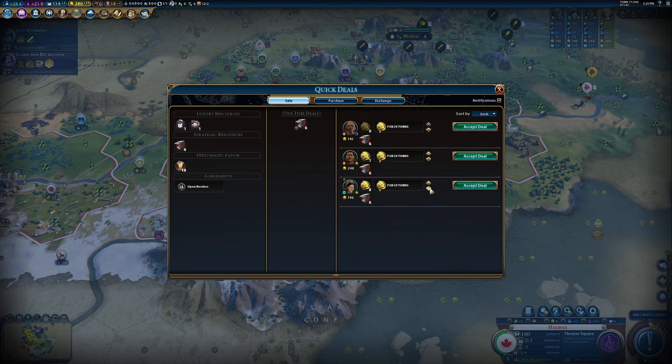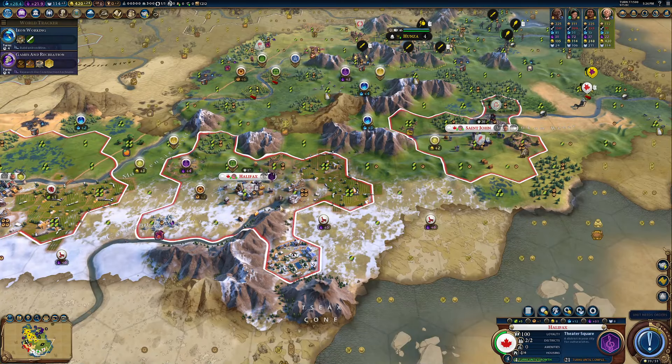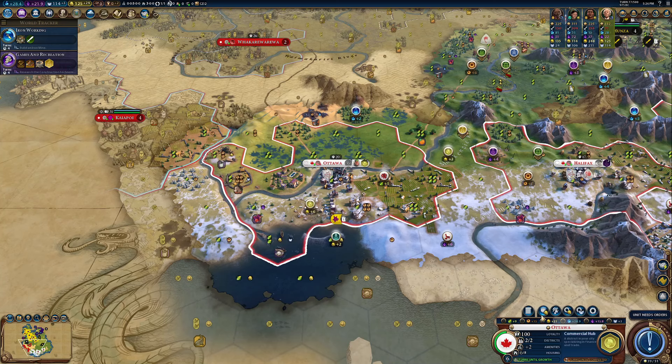I can afford a builder next turn. Let's see if anybody wants my stuff — five gold for thirty turns, sure. How about my six iron? That's not going to go to the Maori. You'll give me 29; you'll give me a straight up 58, and you're far enough away for me not to worry. Accept that deal. Anybody want my diplomatic favor? Because I don't really care for it — 82 gold, I'll take that. With all that gold, let's grab another builder, have that one in four turns. We're going to have our commercial district in two turns, and it should be a glorious commercial district.